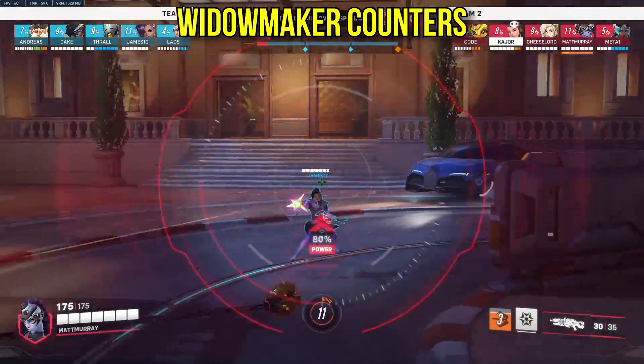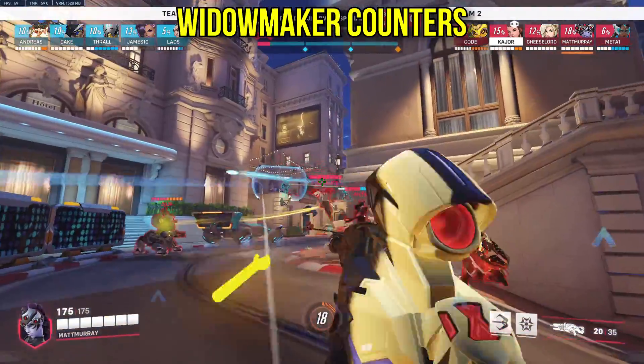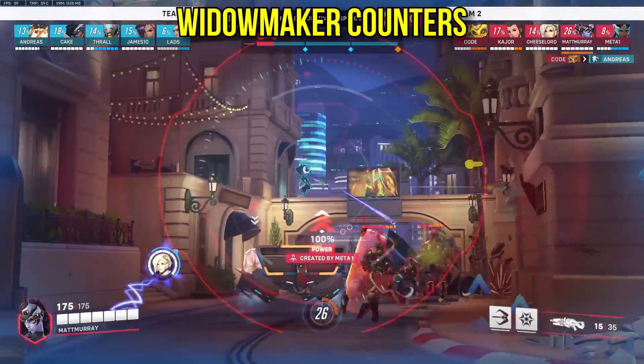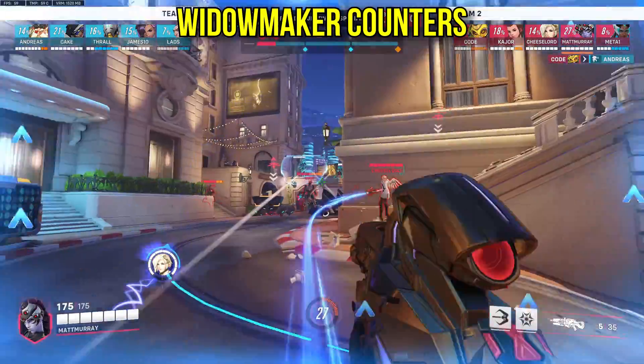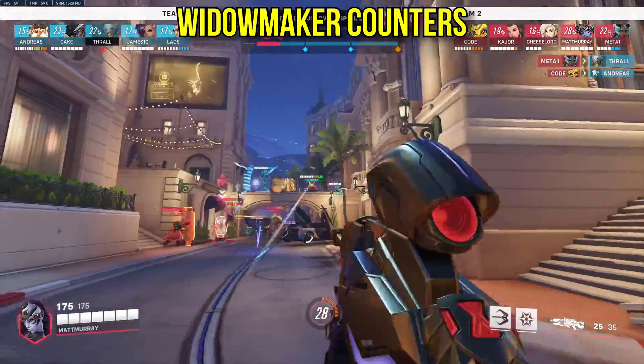Widowmaker: high range, low mobility. Any dive tank, Genji, Tracer, Lucio, Kiriko, even Moira, are all solid duelists to flush out the Widowmaker and eliminate her range advantage. Poke-style tanks like Ramattra and Reinhardt don't often interact with the Widow anyways, so their matchups are mostly neutral.